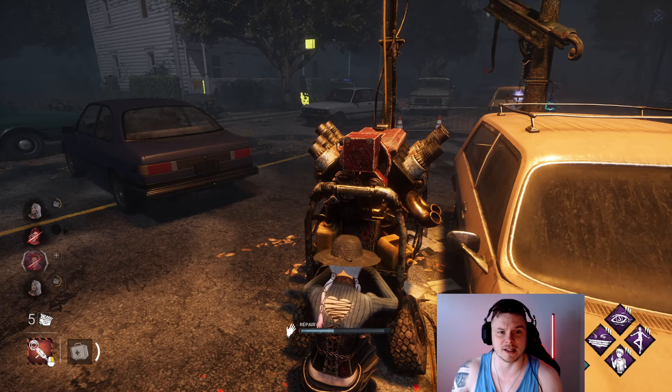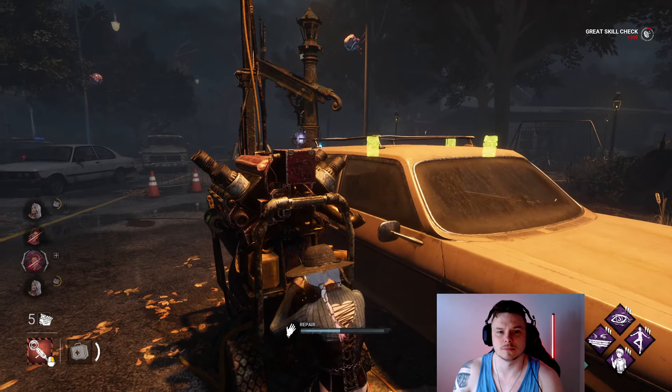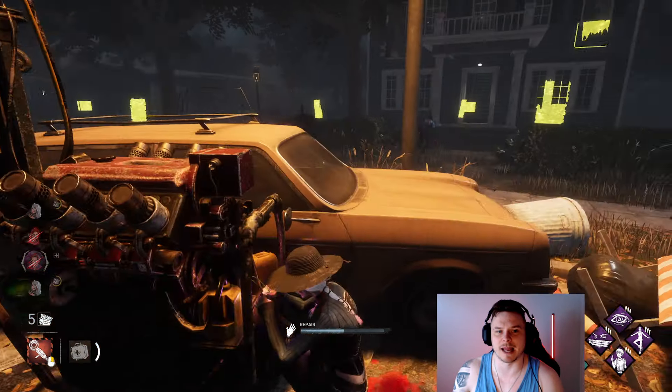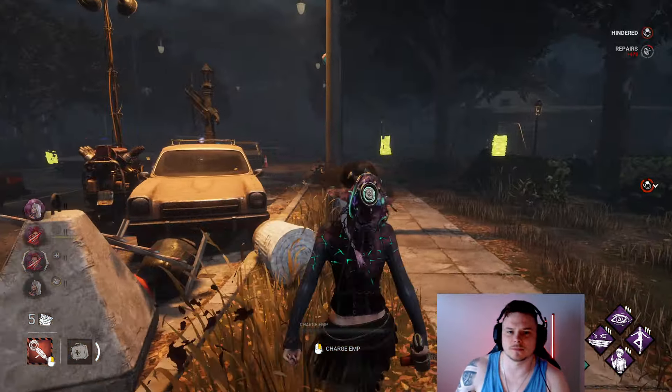Look at the HUD on the bottom left: one healing, one Mire, one on a gen. He actually got away from that — that was very well done by my ally. He got hit on the way out though. Good play by the killer.